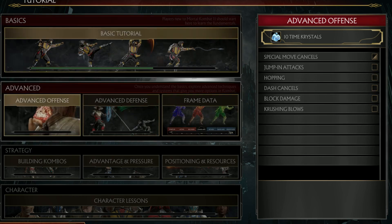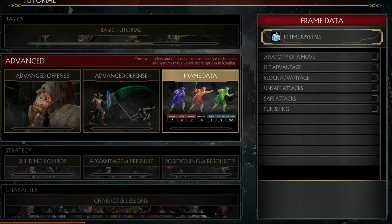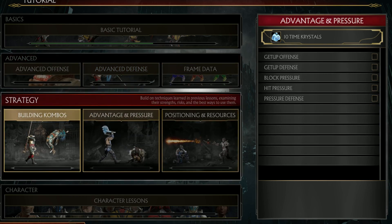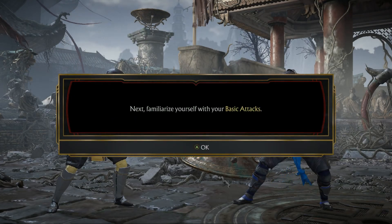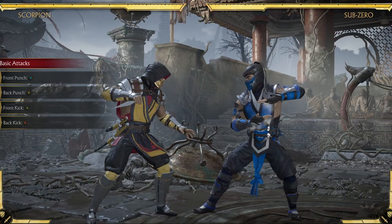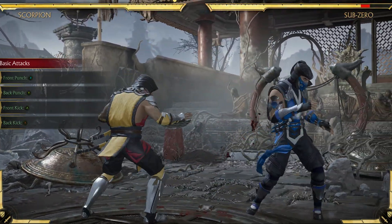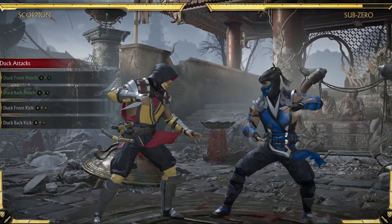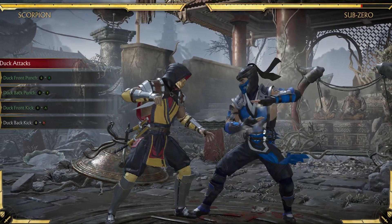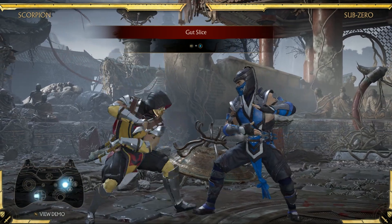Next we'll look at Tutorial, which is my favorite option in the Learn modes. With so many options from basic moves to advanced combo moves, this mode is a must for beginners or even advanced players. The tutorial includes advanced offense and defense, canceling special moves, jump-in attacks, reversals, and blocking techniques, which helps round out a player's skills. These are pretty basic moves, but they do get much more difficult as you move up the ladder.